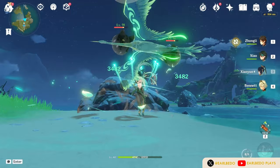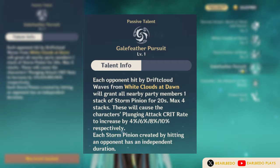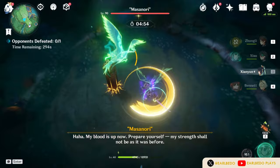It is important to note that her skill only generates about 4-5 particles, which is not a lot considering the cooldown and her burst energy costs. Just like most Anemo characters, her skill is great for exploration. But what makes her skill better is her first passive skill, Gale Feather Pursuit, where each enemy hit by Shan Yun's plunging attack from her skill gives her party members a Storm Pinions stat.